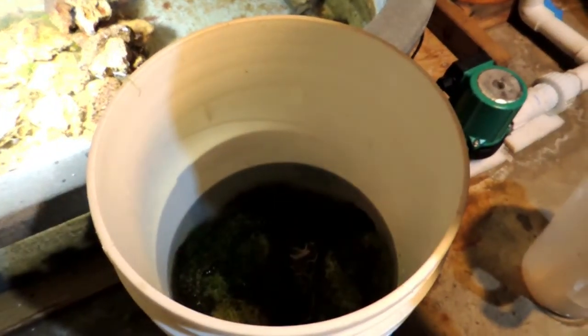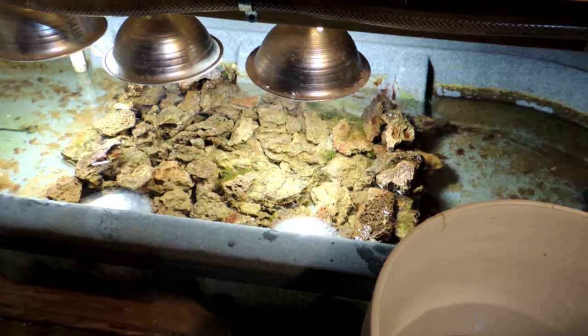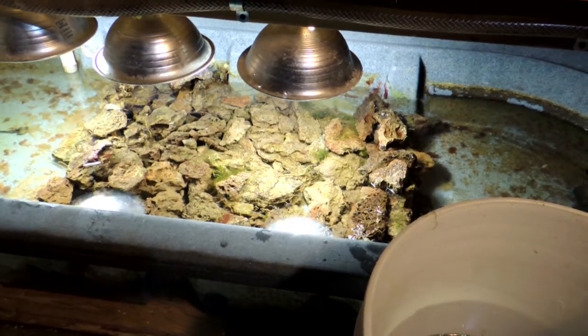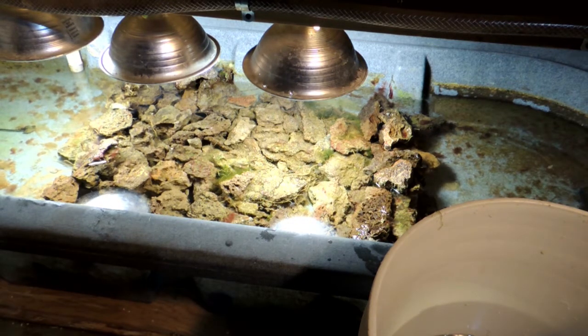I've got all of the chaeto out — it's in a bucket with water. You can now see all of the lace rock I'm using as live rock. This stuff has been in here a little over a year, basically since I started the tank. Now it's acting like live rock. The downside to having it set up this way is it is a nutrient sink — you can kind of see how dirty it all is. Now I'm going to clean it up, shake the debris off, and try to vacuum as much of the gunk out of it as I possibly can.